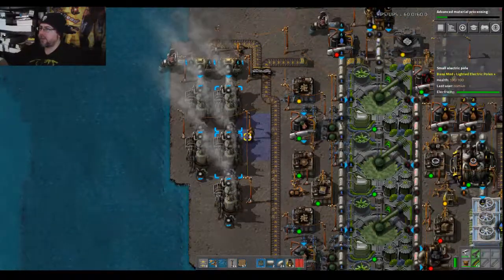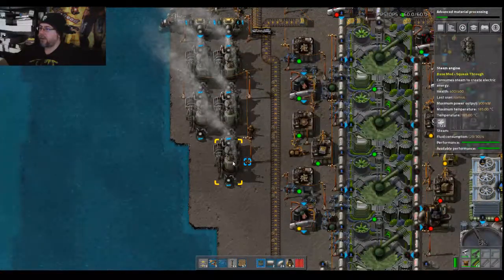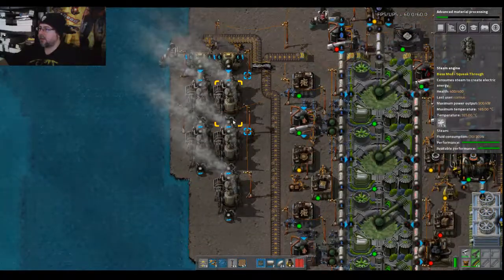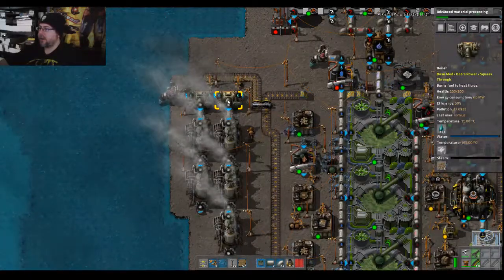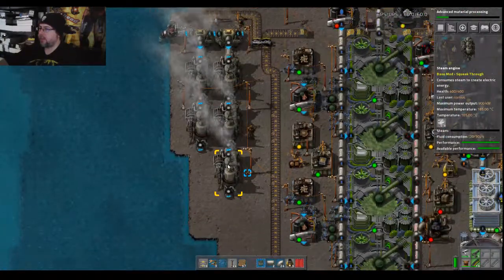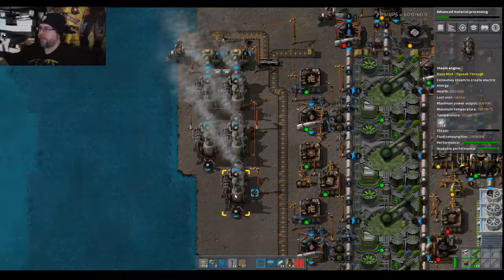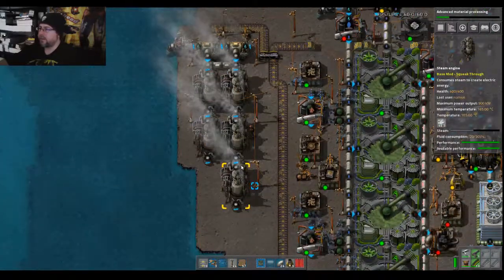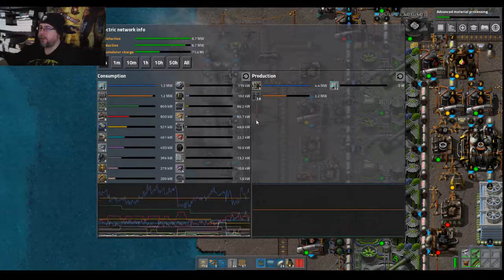Let's look at the steam — it's the same amount of work, it's just are we eating the steam too fast? What if we connect these two together? I feel like the answer is five steam engines for every two boilers. We are charging accumulators now.